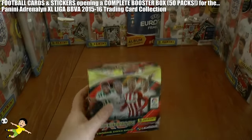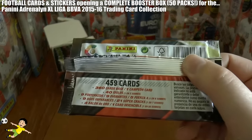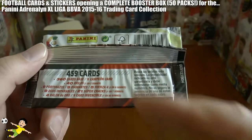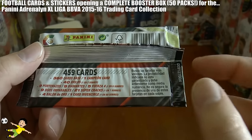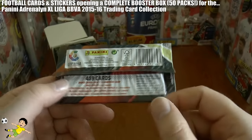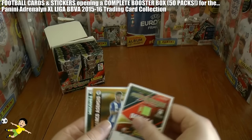Really excited to get this collection underway. Before we start, there are 459 cards in the original Liga BBVA set, plus a few extras within the actualization set. Here are the odds: Idolos 1 in every 2, Portorazos and Diamantes 1 in every 6, Duos or Supercracks 1 in every 7 packs, and Ballon d'Oro or Invincible 1 in every 50 packs — so hopefully we should get one of those within this box. Without further ado, let's head into the packs.